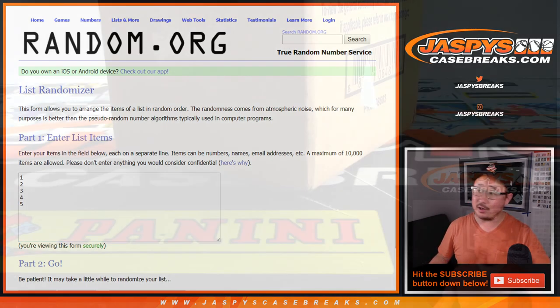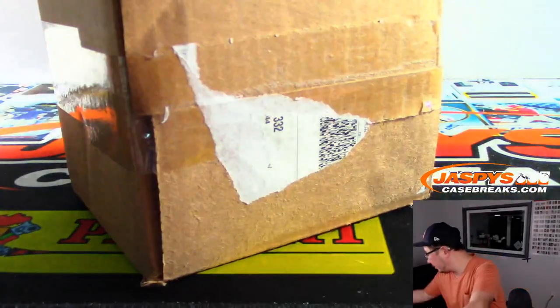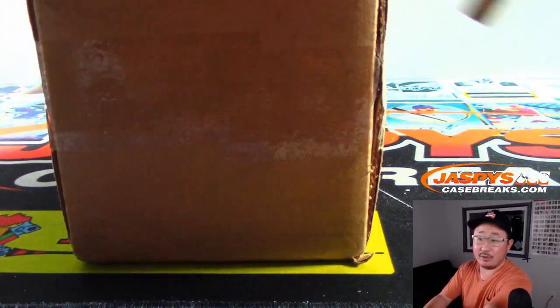There are the box numbers right there. Let's pop open this case. We'll number the boxes, and then randomize your names and randomize the box numbers. We'll match you up.